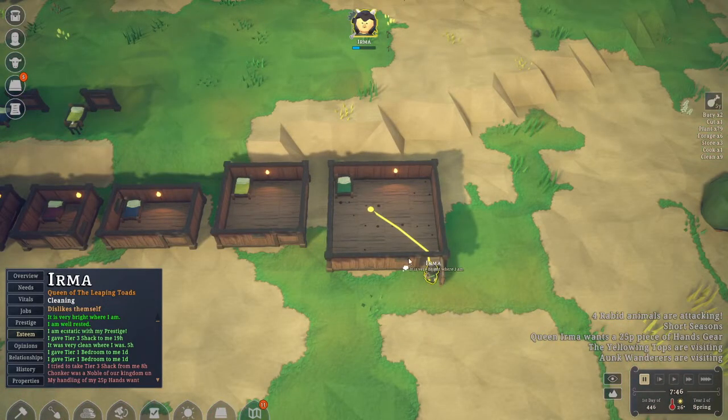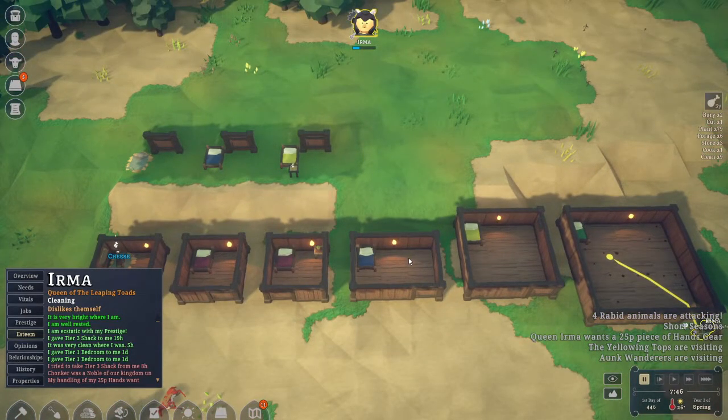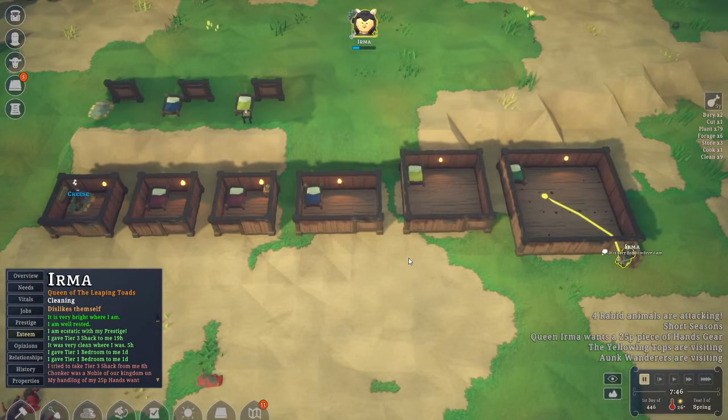For example, if you have a 4x4 tier 4 shack, you can add pretty much anything inside that building — all kinds of different things — to add its value. But of course, it's not always necessary to have a 4x4 shack when you can have, for example, a 2x3 and put more decor there. Very good things to think about.